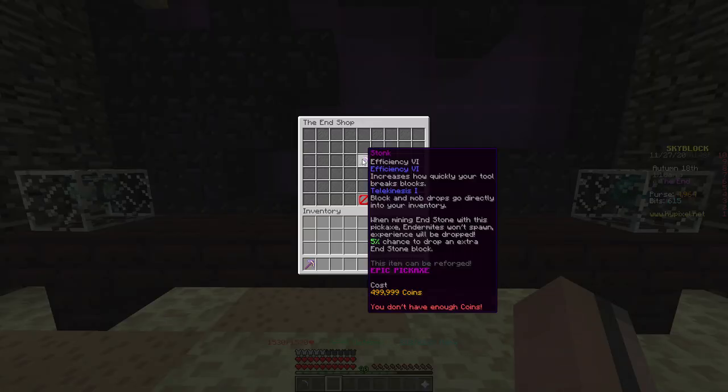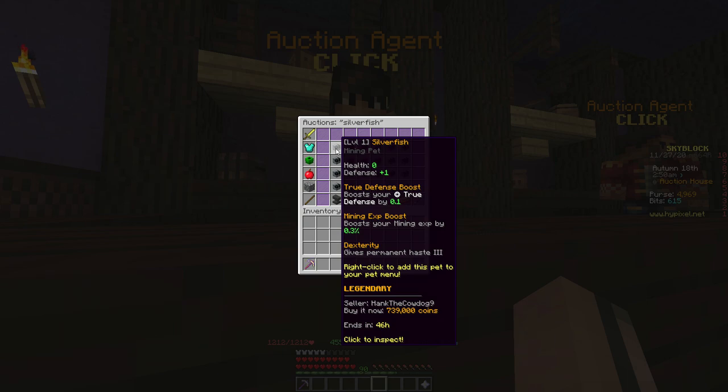For late game players, replace that golden pickaxe with a Stonk — this bad boy has efficiency six on it and costs a bargain of 499,999 coins. If you want, you could also invest in or buy from the auction house a legendary silverfish, as opposed to potions. Legendary silverfish have haste three on them so you'd never run out, and you could always level up that silverfish for a sweet profit.